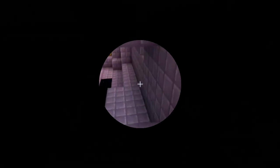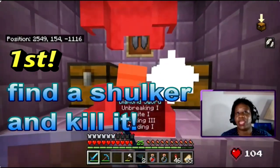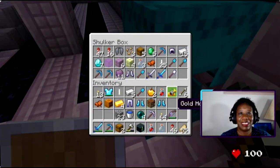First, go to the End and find a shulker and kill it. When you kill the shulkers, sometimes they drop the shells. That's what you want — be sure to collect them all.